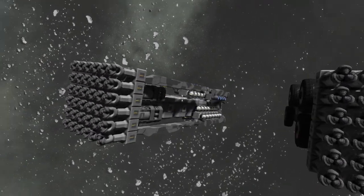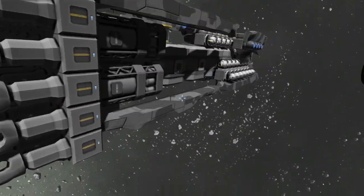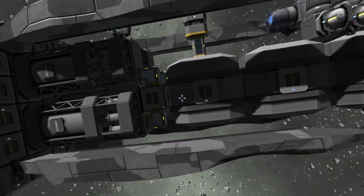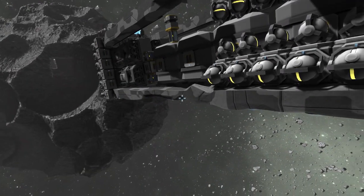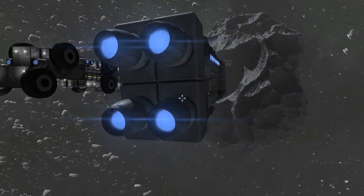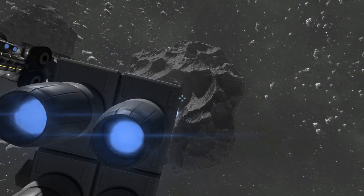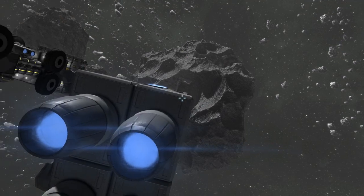This is what it looked like after we got done drilling. That hole right there went straight through. The drills were okay, but basically the rest of it is just ruined. The original had four refineries, a bunch of large containers, and not a whole lot of armor or structure to it. The problem was that the back of the ship was the same size as the drills up front, so you had to be absolutely perfect.